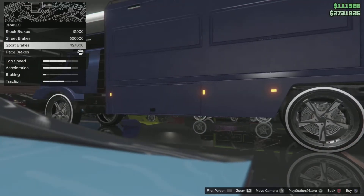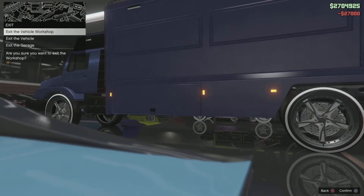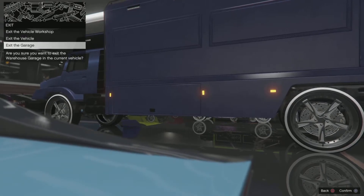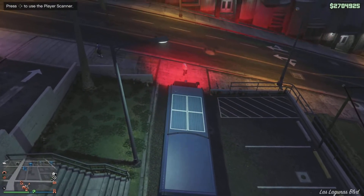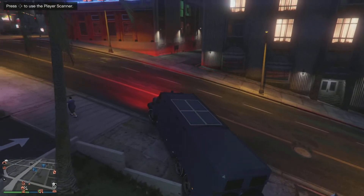Simply change something on it — just change brakes — and back out. Then all you're going to want to do is exit the garage and from here just drive it back into the nightclub.